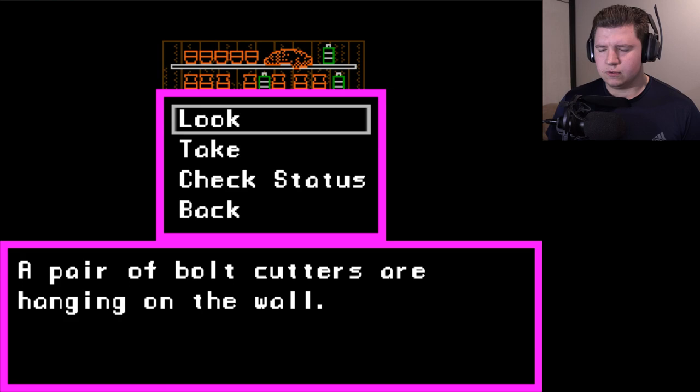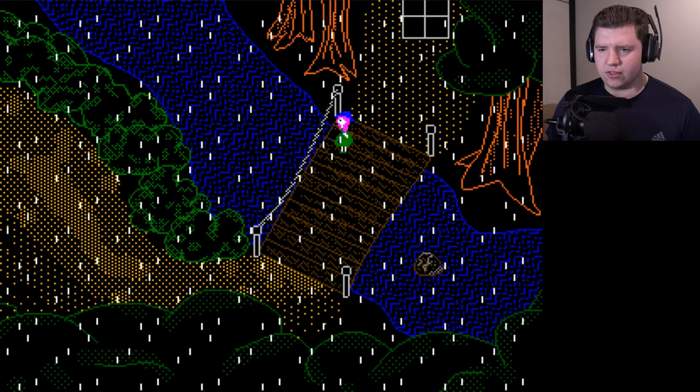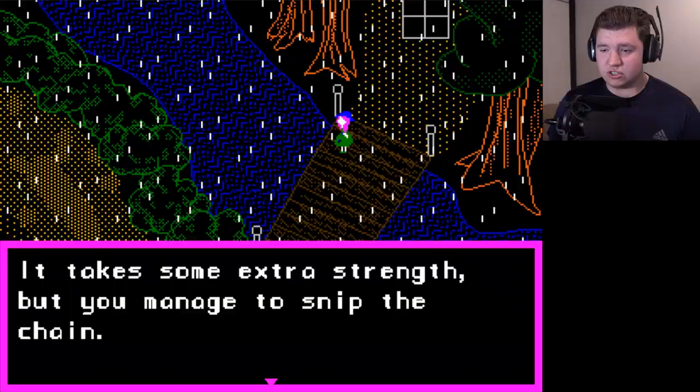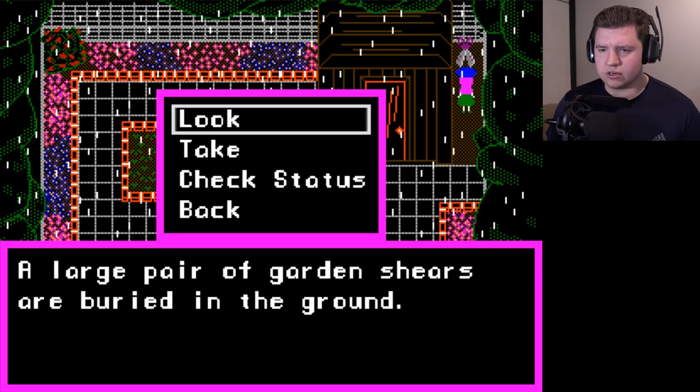All right, the bolt cutters. Somebody in the comments actually recommended that I try using the bolt cutters on this. Use the bolt cutters — the chain lining the bridge could make for a good rope. Cut and take the chains for climbing. Yes, it takes some extra strength but you managed to snip the chain. You took the chain. Sweet, that worked! Thank you, person who recommended that.